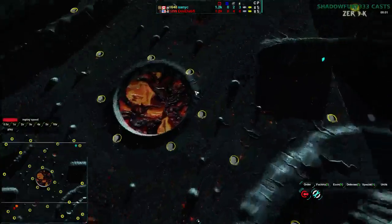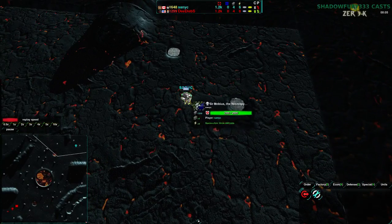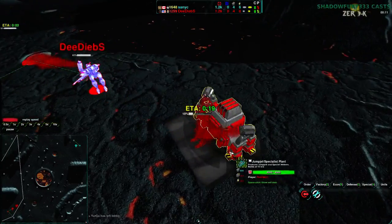Players do start in the northeast and southwest, and we have Xenic starting out in the northeast — he has nothing planned, apparently away from keyboard. Dedebs on the other hand in the southwest side of the map, going for Jump Jet Factory.